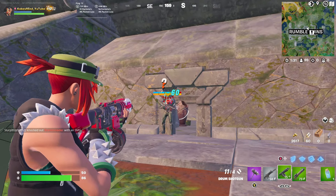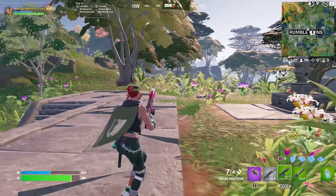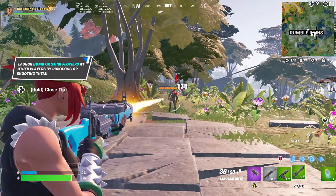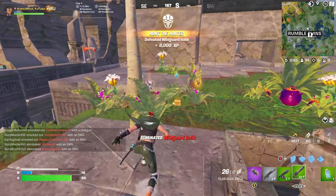Head over to Rumble Ruins and you should find this jungle boss right here - he has the invisibility cloak which we're going to be testing out today. Can you actually teleport with it? We're going to have to check that out. Let's kill him right here and see what we get.